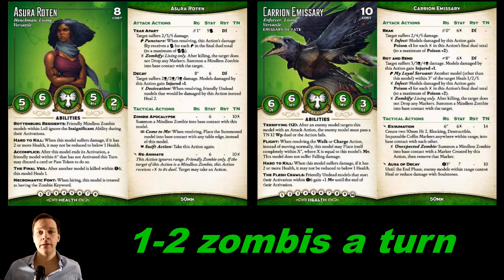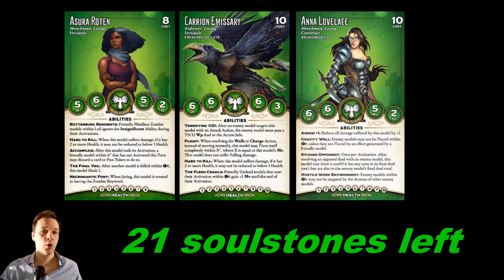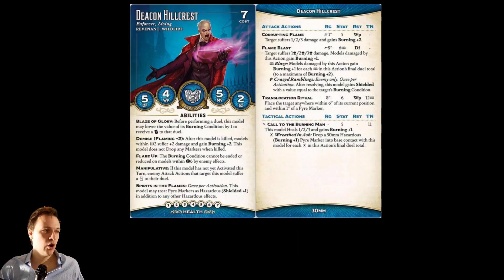With Azura Rotten and the Carrion Emissary, we're making something like one to two zombies a turn. We could actually make three, because the Carrion Emissary has on Rotten Rend a Zombify trigger — living only, after killing the target, summon a mindless zombie into base contact with the target. So we could make three zombies a turn, or even four, though that won't happen that often. Three zombies a turn is a real possibility. The total cost for these three models is 29 soulstones — one extra because Anna Lovelace is out of keyword. This means we have 21 soulstones left.